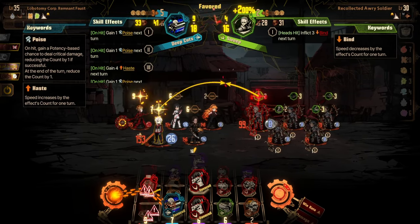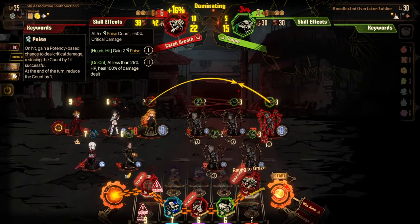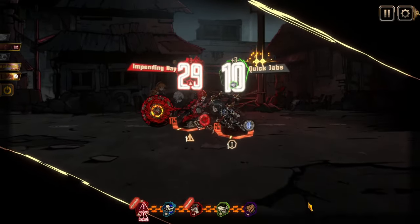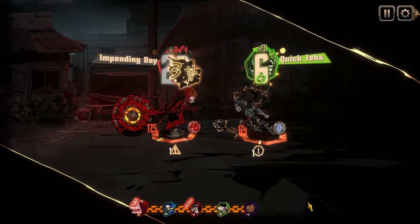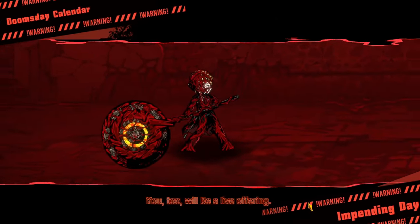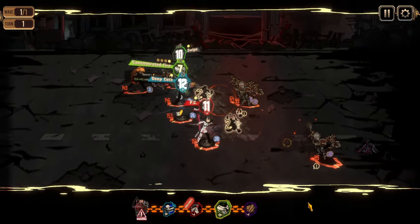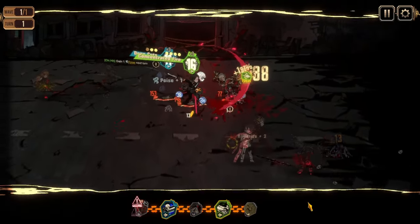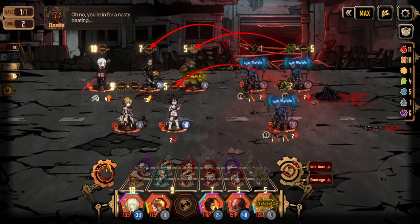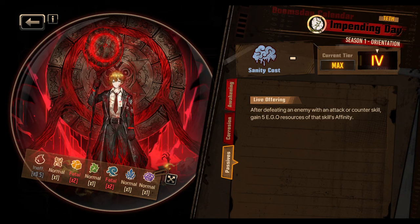I really admire the design of Impending Day as a supportive effect that still highlights the supporter. You generate EGO resources — it doesn't directly give you damage — but you get the resources by letting Sinclair kill the enemies. That's a clever way the game allows you to support the team while keeping the emphasis on the supporter. It's sometimes not as exciting when a support effect means the character has to sit on the sidelines, turning them into a mere utility device. But here the support effect retains its focus on the user. I think it's a lovely piece of game design — a gameplay gem: Impending Day.